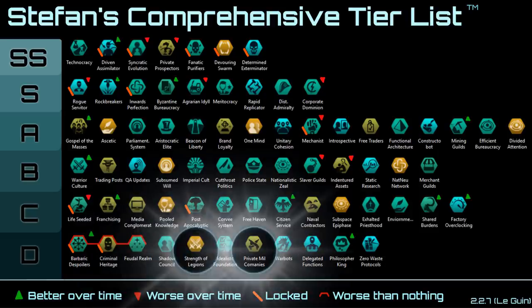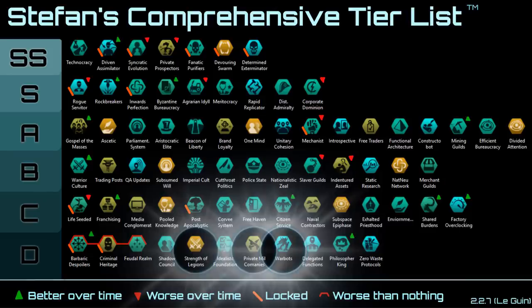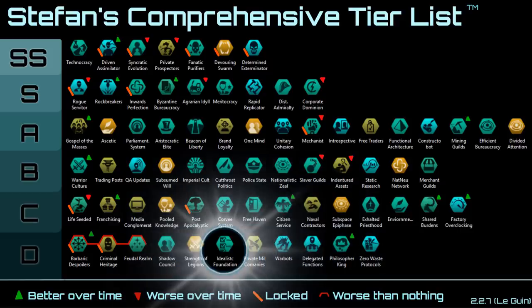Strength of Legions, Private Military Companies, and Warbots are another set of bad ones. They give extra army damage and reduced army upkeep, but in reality armies are just so insignificant that this modifier doesn't really matter. There's also a really minor production bonus — a maximum of 2% production if all pops on your planet are citizen pops, and 2% is virtually nothing.